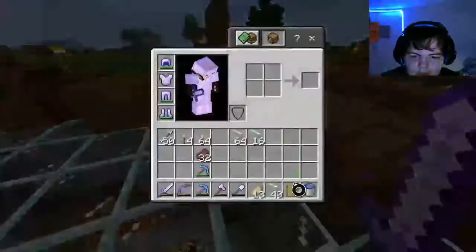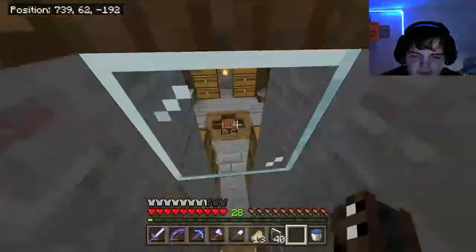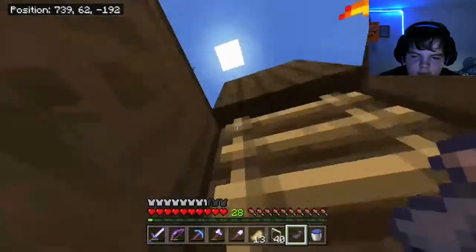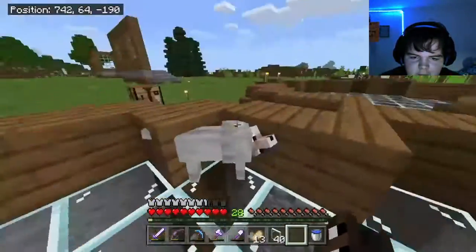There's our dog. Do I have brown dye? I want to go find a jungle sometime, but I'll probably wait for that right now. I'll give him a black collar and name him Buddy — based off my real dog's name.